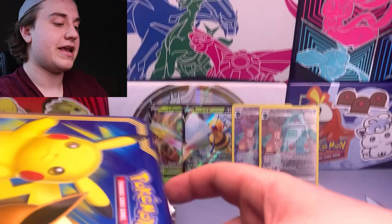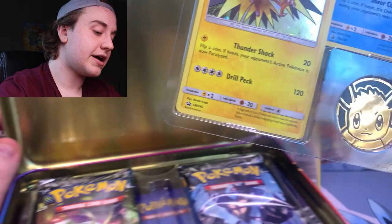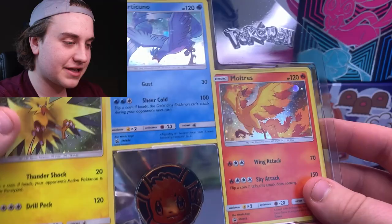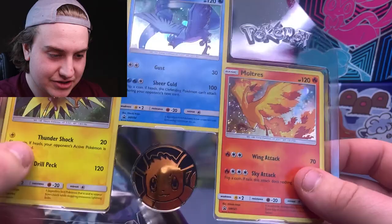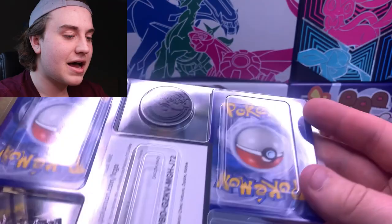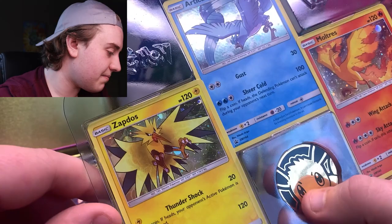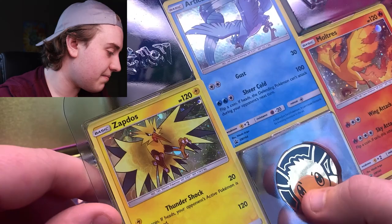These lunch boxes always have cool stuff inside. We do have an Articuno, Zapdos, and Moltres promo in there. I'm going to leave them pinned in for now because pulling them out could wreck them. The hollow foil on the promos looks really nice, and there's a little Eevee coin — similar to the coins we get today but noticeably smaller. I can see the packs on top.